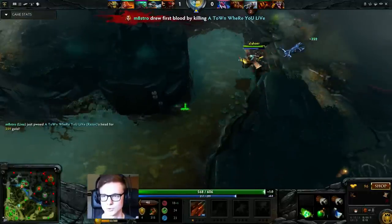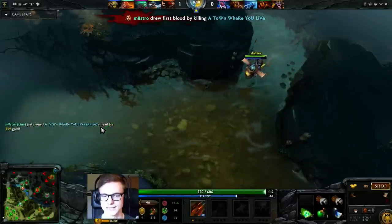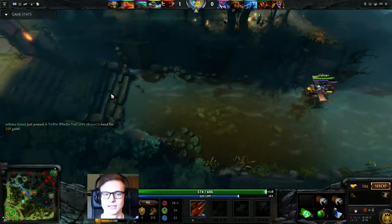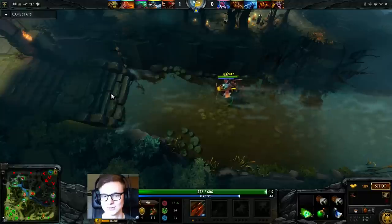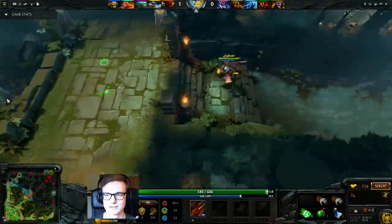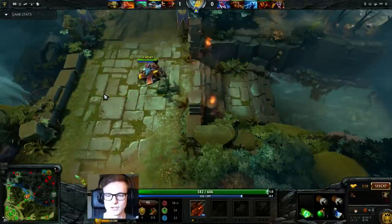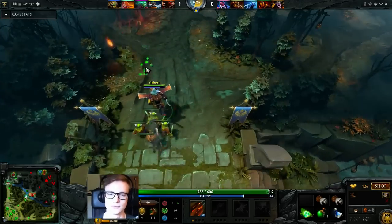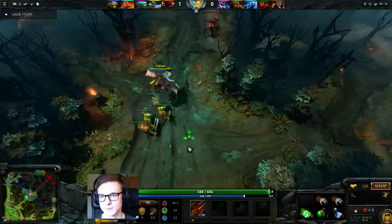I normally wouldn't do it against a trilane, but I had Lina there so I went for it. Lina actually got first blood against the Razor, which was really great. As you can see, I waited very long until I engaged — I didn't want to reveal myself. If Razor had seen me there he would definitely have backed up.